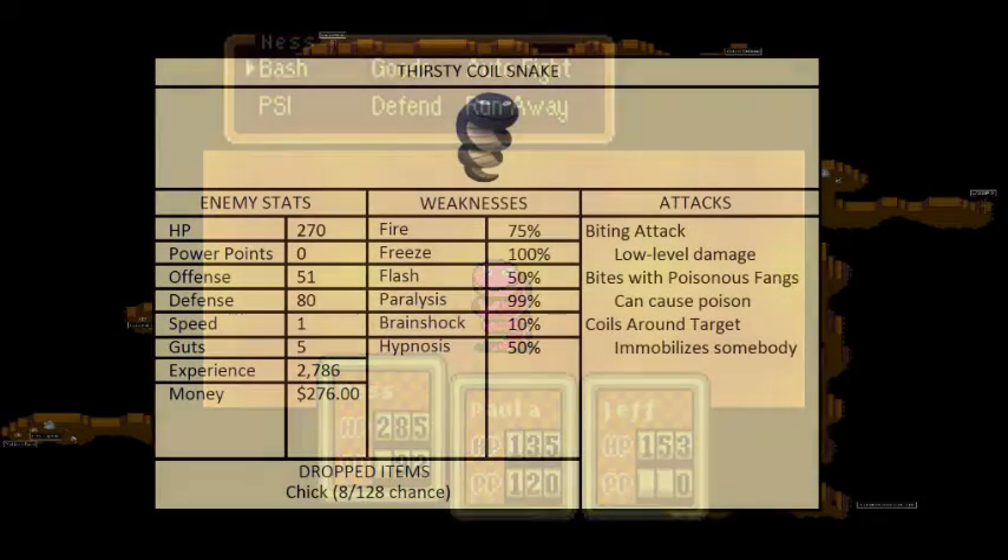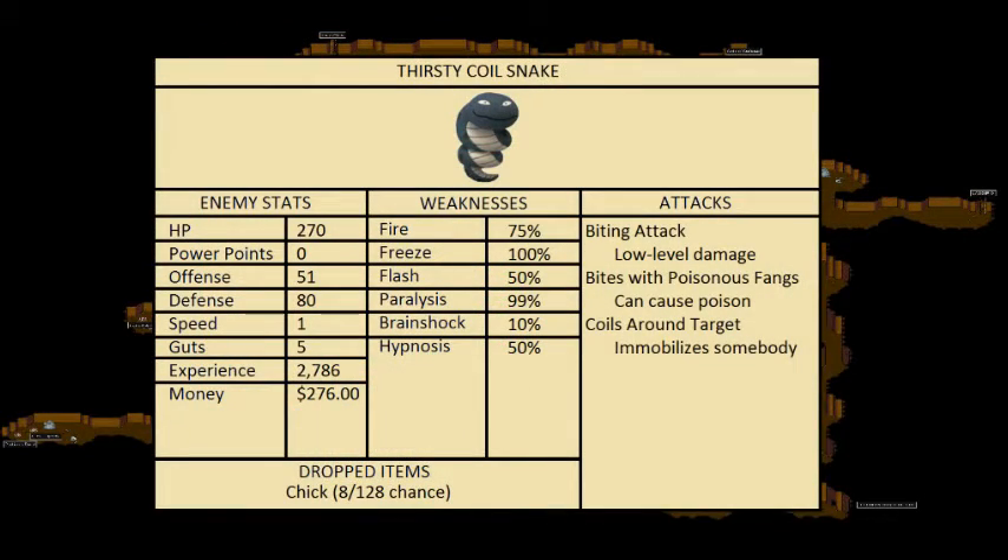First enemy — this is the Thirsty Coilsnake. 270 HP, 0 Power Points, 51 Offense, 80 Defense, 1 Speed, 5 Guts, 2,786 EXP when you defeat them, 276 stars when you defeat them, has an 8/128 chance of dropping a chick. Weaknesses: 75% Vulnerable to Fire, 100% Vulnerable to Freeze, 50% Flash, 99% Paralysis, 10% Brainshock, 50% Hypnosis.